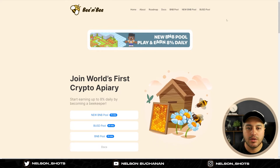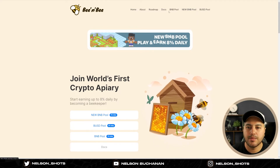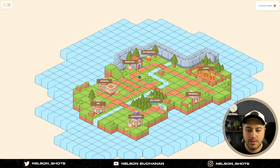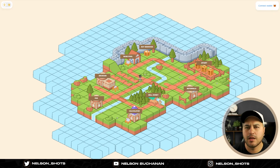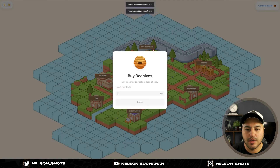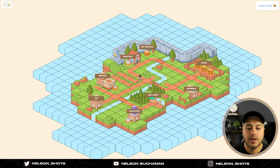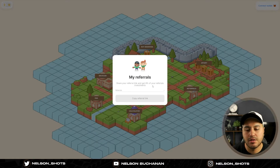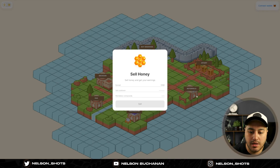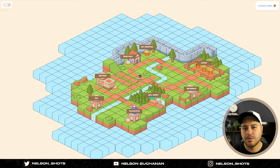That's pretty much it — it's all on their website. I'll leave the link down below in the description. The new BNB pool will be starting in about a day. Same thing here: you've got the apiary, you can build more beehives, you buy your beehives first, and then you can invest as much as you want. There's also a referral system — eight percent referral link, so if someone uses your referral link you'll get eight percent of what they deposit. You sell your honey as well, so this whole thing is exactly the same as the BUSD pool.